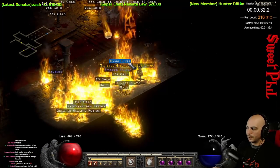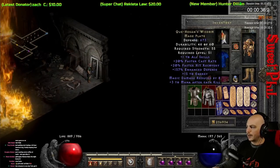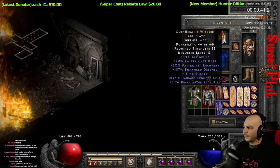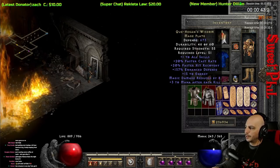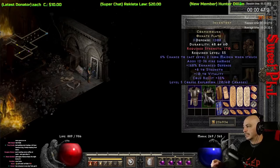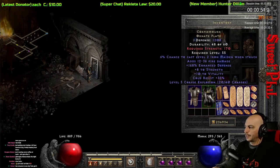Here at run 216, neither one of these are crazy GG, but I love double drops. So Cathan's Wisdom — kind of a cool budget item for Sorceresses with the skills, cast rate, hit recovery, and mana after kill. And we get Corpse Spawn right here as the Ornate Plate. Doesn't really have any good uses, but it does have Corpse Explosion on it at least.